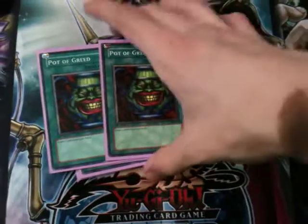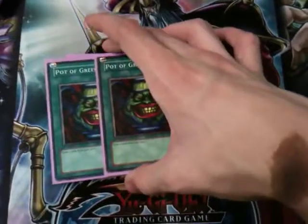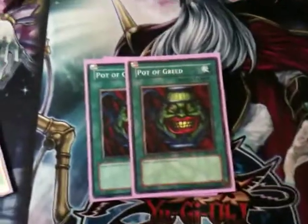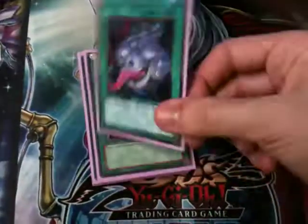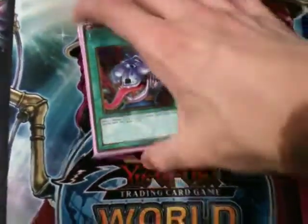I run two Pot of Avarice — I'm still testing it, but I'd consider taking it out since I never really get to five cards in grave. And two Pot of Duality — I'm proxying these because my girlfriend is using my Dualities in her Evil deck right now. If anyone has secret Dualities going, I'd be eager to get those. I'd probably value them around £230. So that's the spell lineup — two Dualities, and we'll see what happens with Avarice at the next Locals.